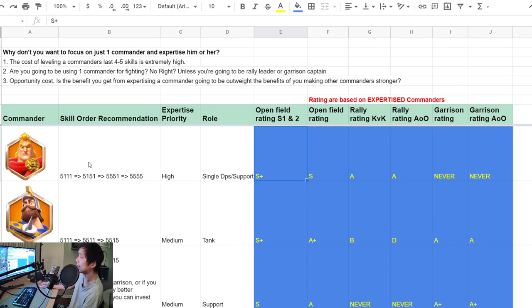Next we have Alexander. For Alex's skill order recommendation, I recommend going from 5-1-1-1 to 5-1-5-1, then to 5-5-5-1, and then to expertise. Why go to the third skill instead of the second skill first? Because the third skill gives you more stat boosts plus march speed bonus, which is very much needed for infantry. Even the second skill at level one can deal pretty high damage already, so you don't need to focus on it early — but you should definitely prioritize the third skill before the second skill.